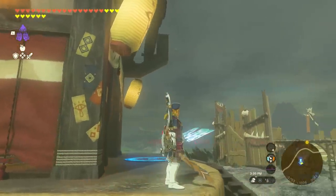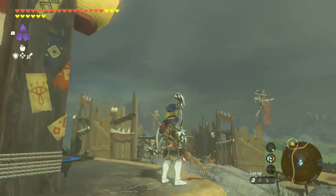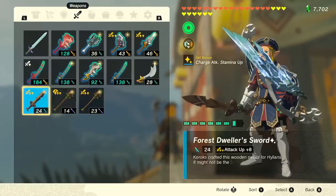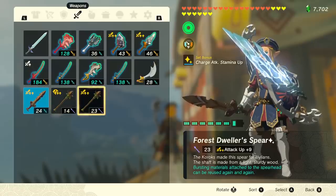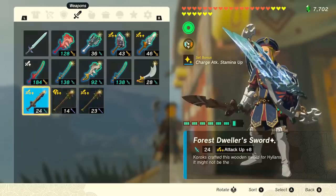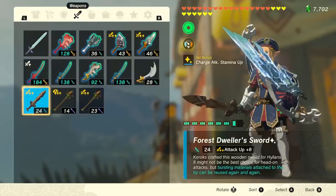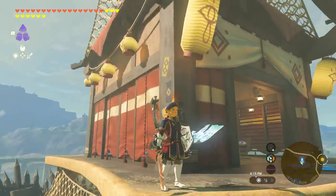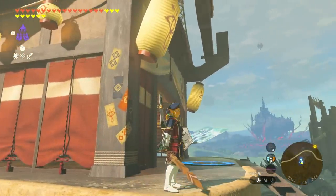Did you know Forest Dwellers weapons have a really interesting and useful ability? These are actually hidden weapons that you can only get in one location, and I'm going to show you how to get the pristine, upgraded versions as well. The bonus on these weapons is that bursting materials attached to the tip can be reused again and again, which if used correctly, can be incredibly powerful.